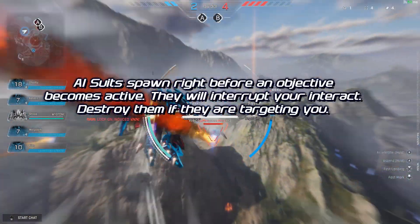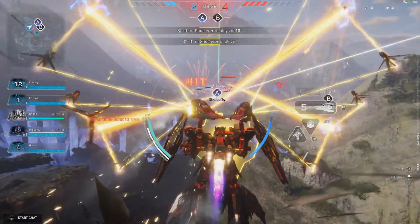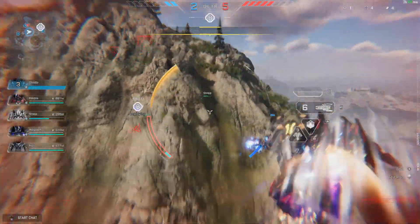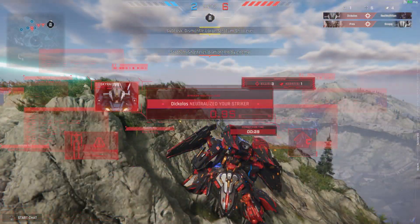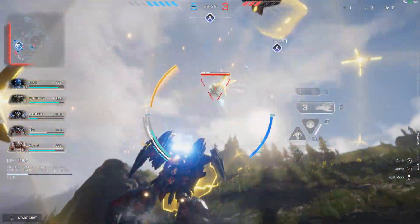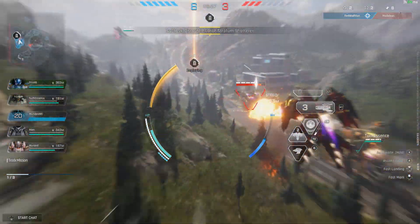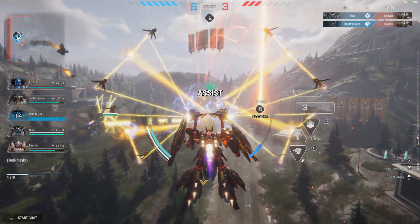As you approach these dismantle shatterers, you will notice there are AI suits that come down and shoot whoever's in the proximity. They're very quick to destroy, so I recommend destroying them when they come down. In some cases they target enemies instead, which is fine, as long as they don't turn on you while you're trying to capture the point. Destroying them first makes it a lot easier to capture — otherwise they will interrupt you, and no one wants that.